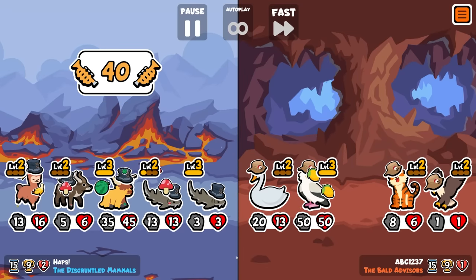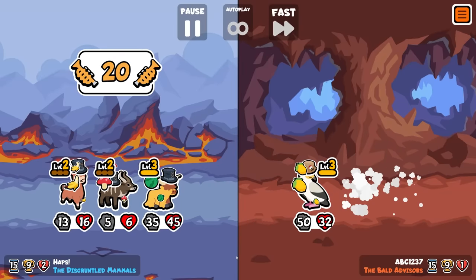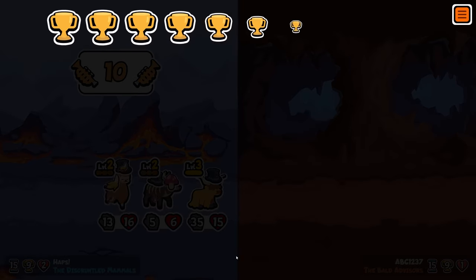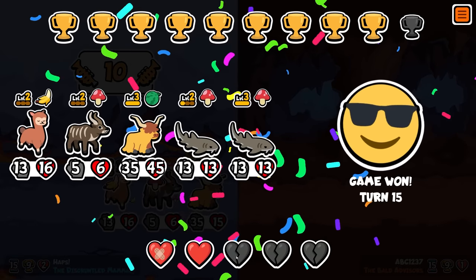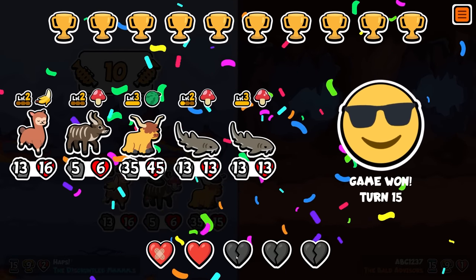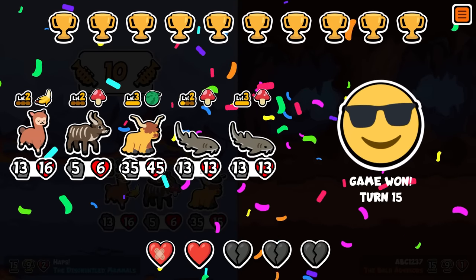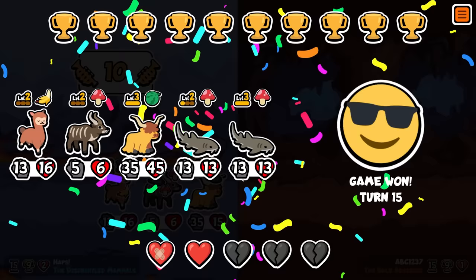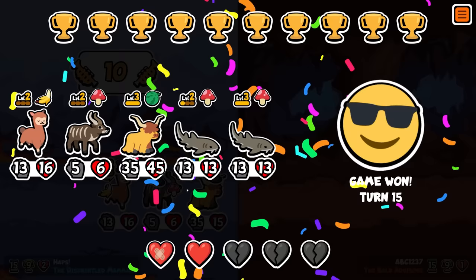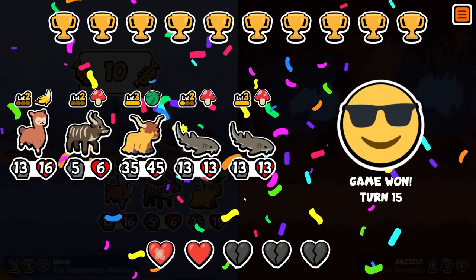It just wipes them out and then they're gone again. It's been a pleasure. Mushroom Nurse Shark is ridiculous. As I said, the Pteranodon — you could have a Pteranodon in here and it would do a similar sort of thing. In fact, it would probably be better because you do less attacks. But Nurse Shark plus Mushroom just absolutely goes crazy. I think they're going to have to change this again because this is just a little bit broken.